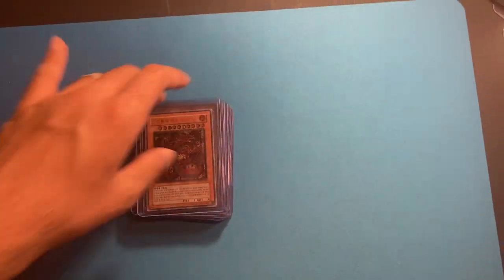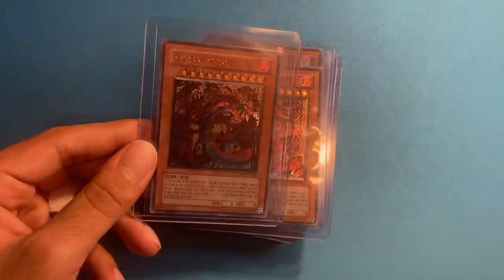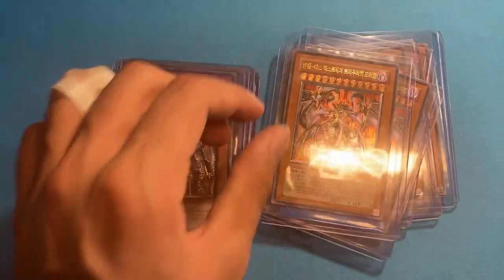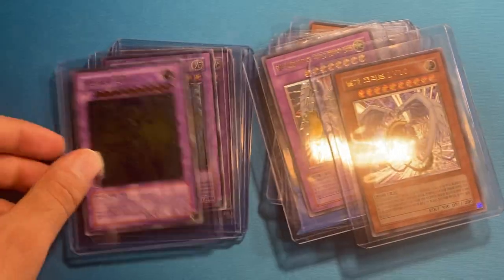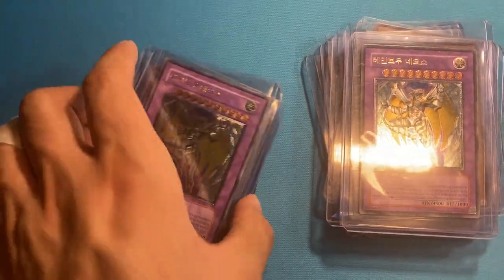Here are some higher-end Ultimates. I'm really looking for a Raviel Ultimate Rare. We've got Uriah 1, Uriah 2, Phantom Darkness U-Bells Ultimate Rares, Ancient Gear Golem Ultimate, Shining Flare Wingman Ultimate. Wing Kariba level 10. And then a ton of Rainbow Neos Ultimate Rares — actually not as many as I thought, but still a bunch. I have another one I forgot to pick up.